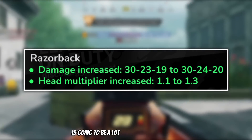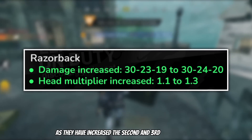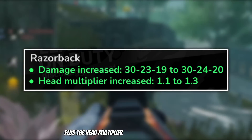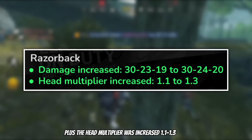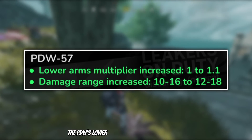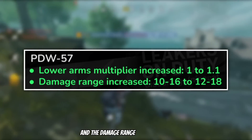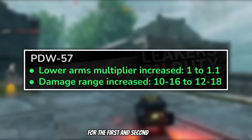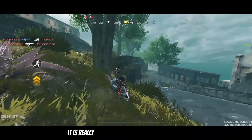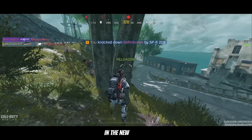The Razorback is going to be a lot more usable in season 4 as they have increased the second and third damage range, plus the head multiplier was increased by 1.1 to 1.3. Next, the PDW's lower arm multiplier was increased by 0.1 and the damage range was increased for the first and second range.